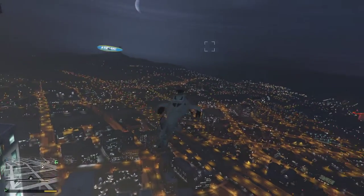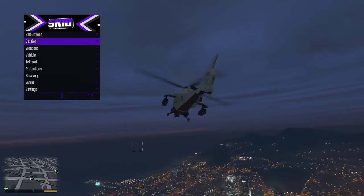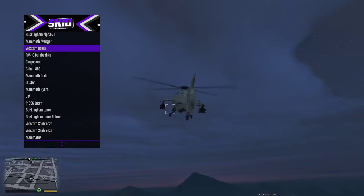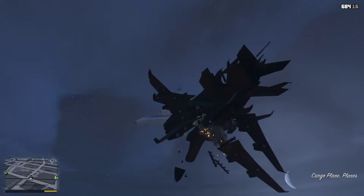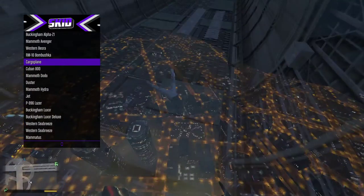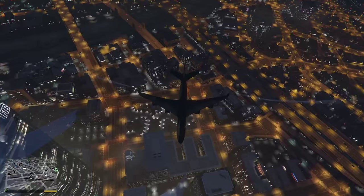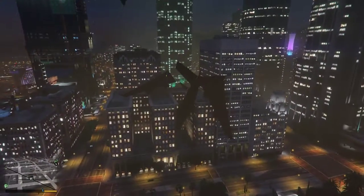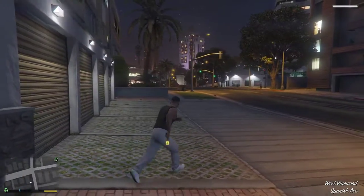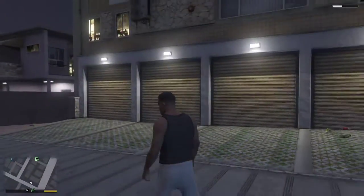There's one other cool thing — go to vehicle, vehicle spawner, planes, and let's do a cargo plane. I will explode — boom! This is a pretty weird building. Let's just do F5 to teleport. That's that — I hope you liked this video and see you next time, bye!